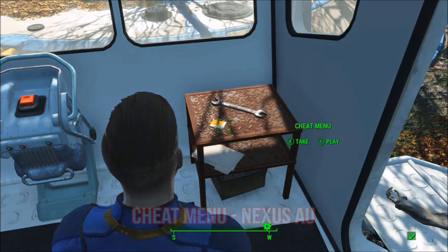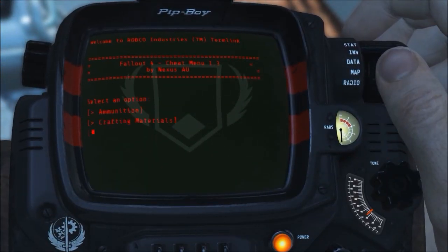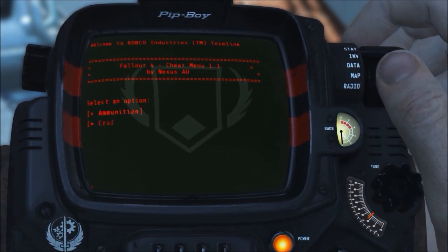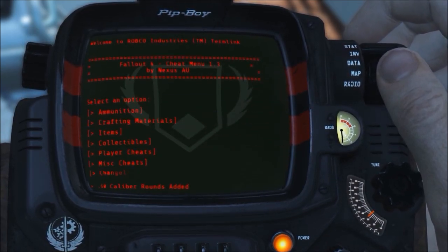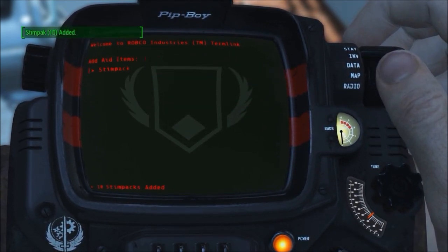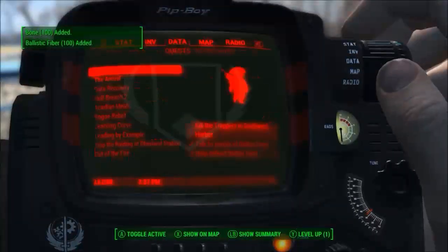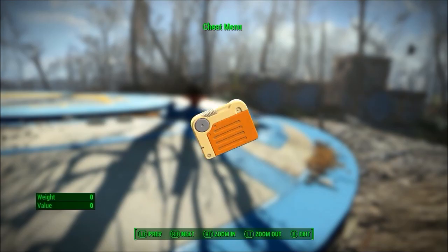Our next mod is the Portable Holotape Cheat Menu by Nexus AU. You can find the holotape outside Vault 111, and from there you can essentially become an unstoppable wanderer. You can turn on things such as noclip and god mode, clear the weather, add ammo, add crafting materials, add stimpaks, add perks, and much much more. This is definitely a must for some of the slightly more casual Fallout 4 players who get tired of dying over and over. It's also handy if you want to try out survival mode, and is similar to console commands — which is really nice to see on Xbox and PS4.